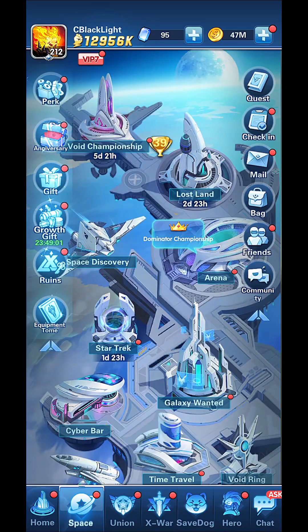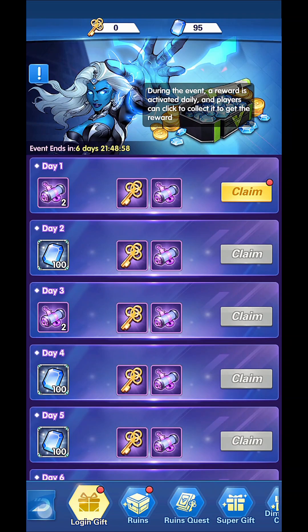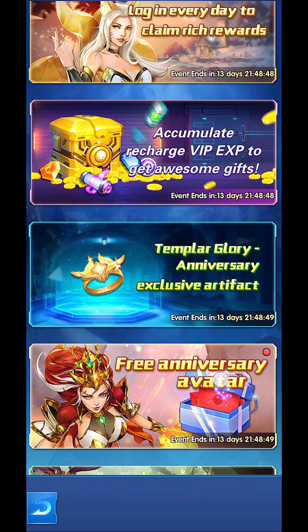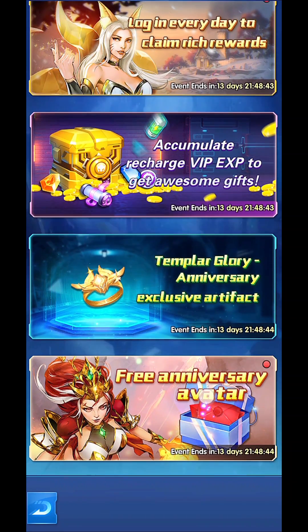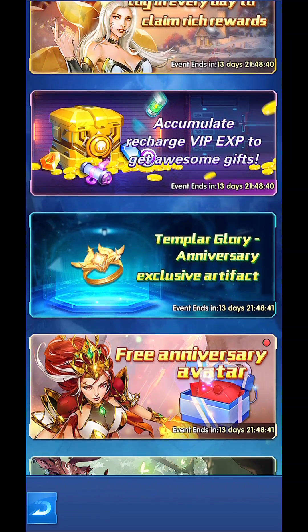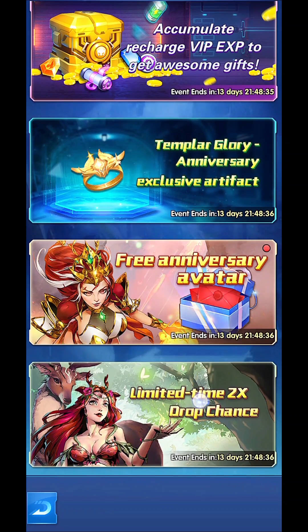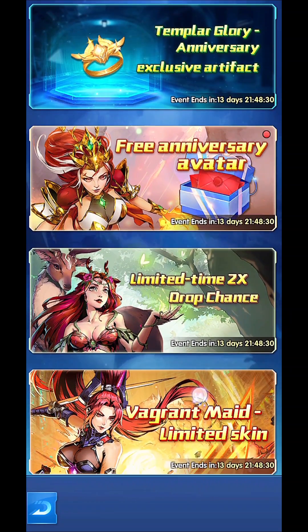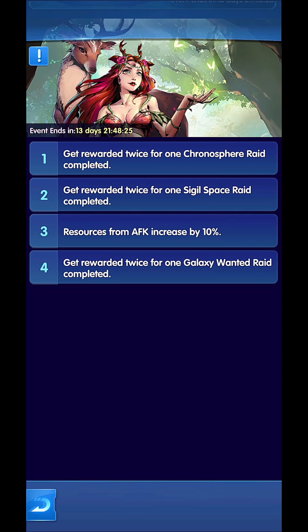As we can see, they added a lovely anniversary icon and there is a ruins event, which is always good to play — at least you'll get one hero you desire. When entering the anniversary icon: login every day to claim rich rewards, accumulate recharge VIP experience to gain awesome rewards, and third is Templar Glory — an anniversary exclusive artifact which you can gain by playing free. Anniversary avatar has a limited time two times drop chance.